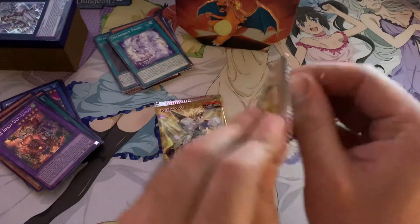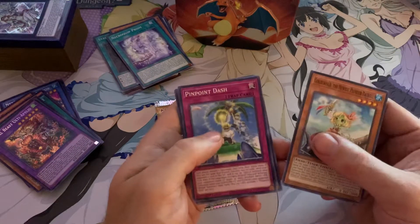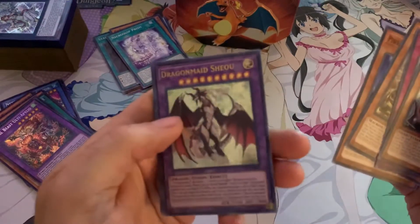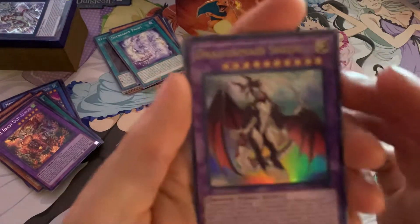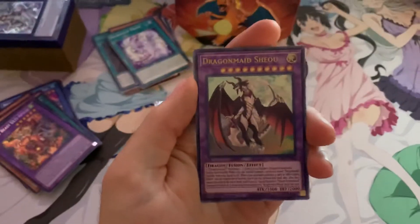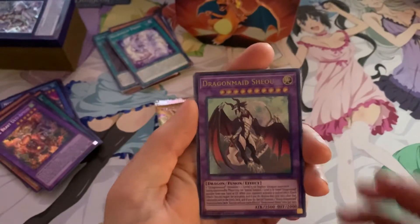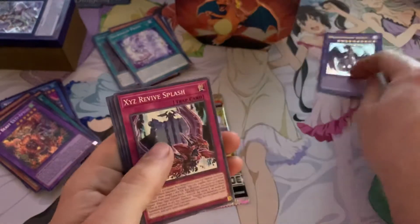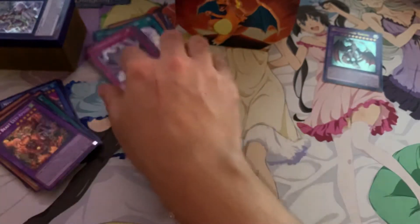Next turn code. There we go - Pinpoint Dash. Ooh, nice - Dragon Maid ultra rare! Struggle bussing... there we go. Nice, nice, beautiful card - put you in the back. Well, we got an ultra rare at least.